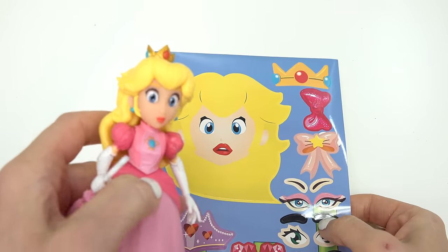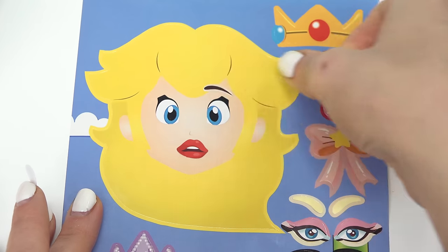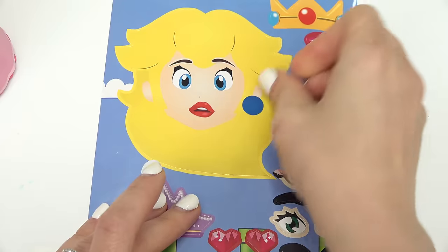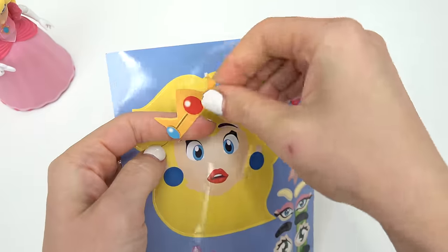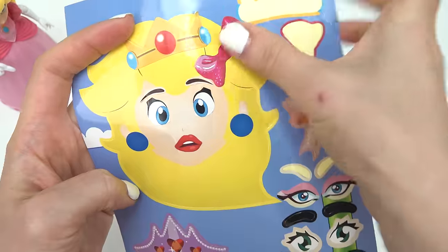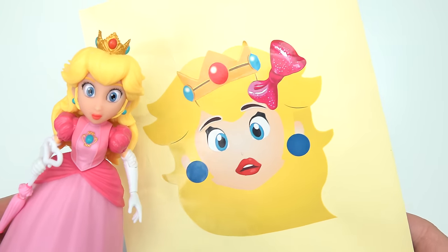She's definitely missing some eyebrows — she's got blonde ones on the doll but I don't see any blonde ones, so I do see some brown ones. Let's not make her look angry, so I'm gonna put the eyebrows up a little bit. She's got lots of accessories like these blue earrings — she's a princess! Let's go ahead and put a crown on top of her head and a bow — let's put that in her hair right here. That's all I'm gonna add to her. Let's peel her back.